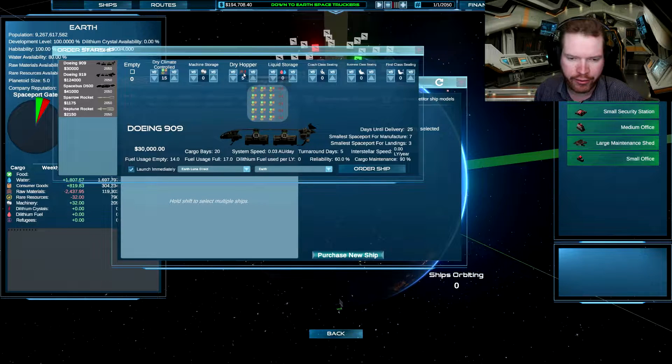We're setting up our cargo holds — dry climate control cargo holds, which can hold food, consumer goods, rare resources, and refugees. Whereas dry hoppers can hold raw materials and deuterium crystals. So this is going to be our first ship — let's order that.